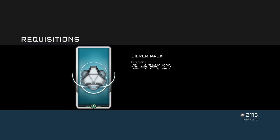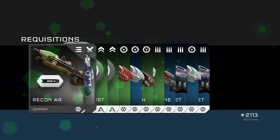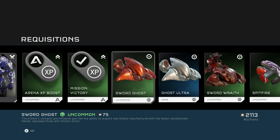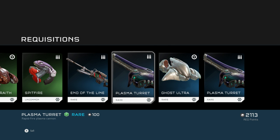Let's get the other Clippy emblem because I know there's two of them. Got Recon AR — at least that's out of the way. Recluse armor — I like Recluse armor, so that's pretty cool, even though it's a common. We'll sell the rest of that stuff a little later.